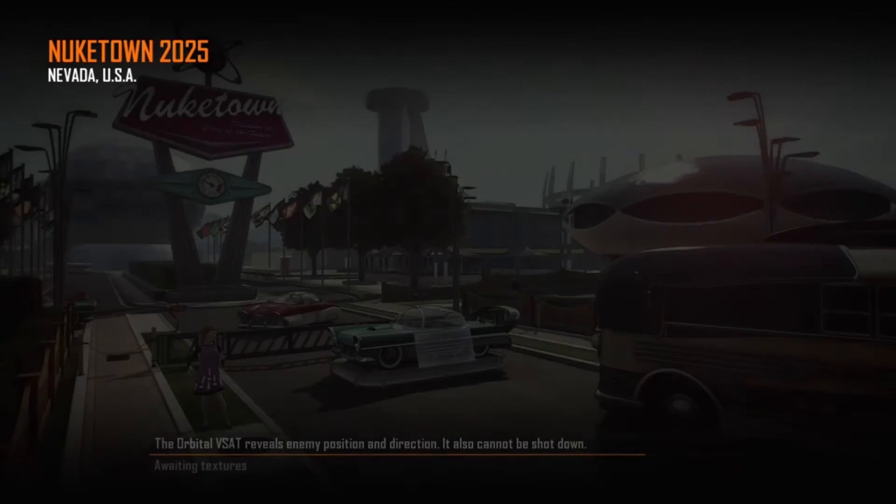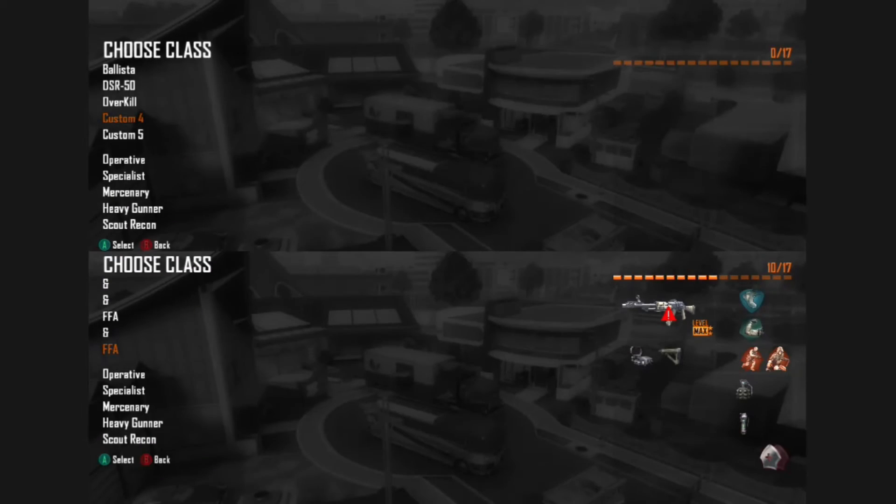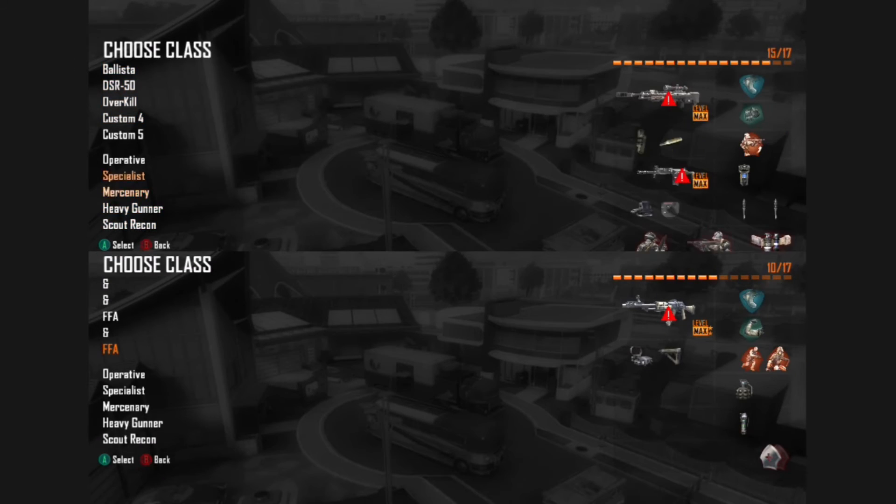Everything you do in the game will be saved. Except if you go over 23,000 score, it will not be saved. So just get like 22,000 score in the game. I'm just going to show you a bit of gameplay of what the bot lobby looks like.